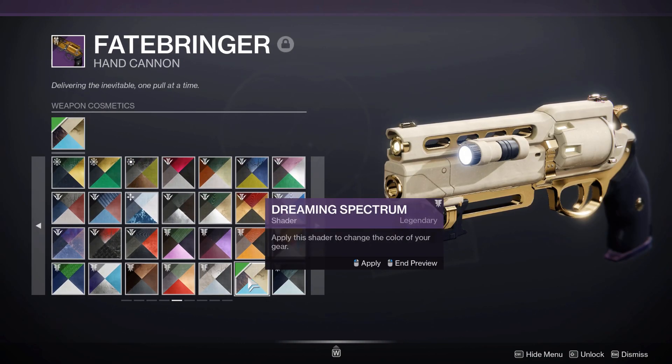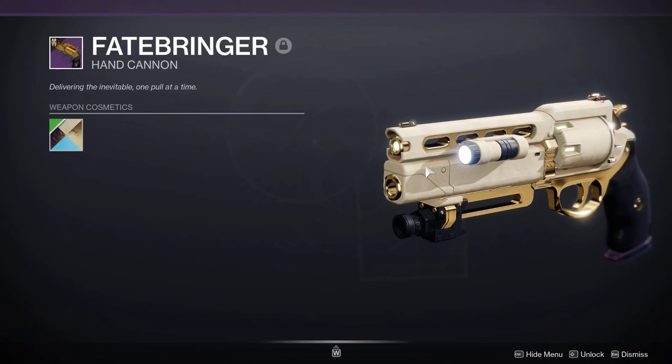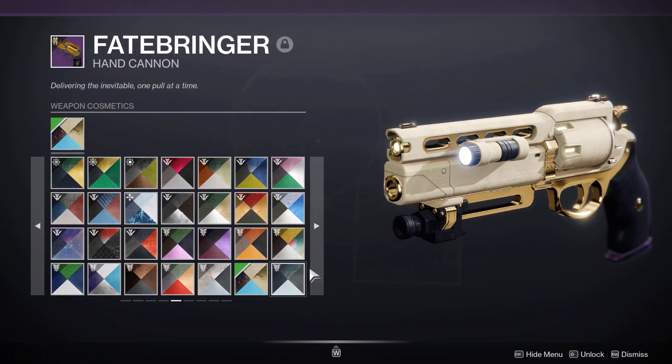Dreaming Spectrum is one of my other personal favorites on this — it gives it a very clean look. I'm a big fan of it. You've got the gold and sort of a sand reactive texture with the purple at the bottom. On the handle, it looks very nice.